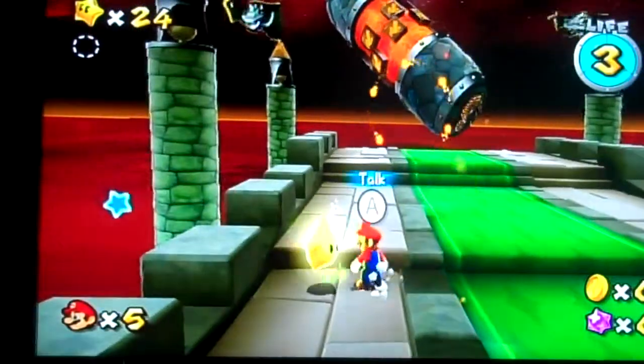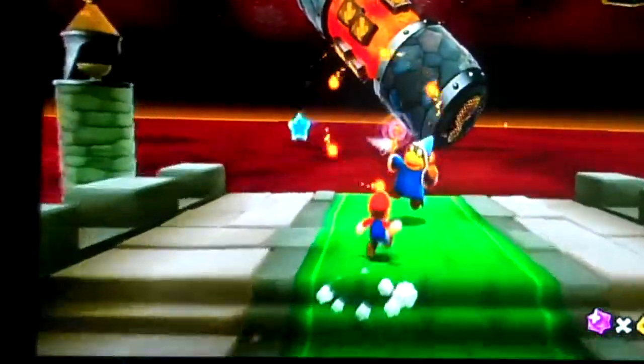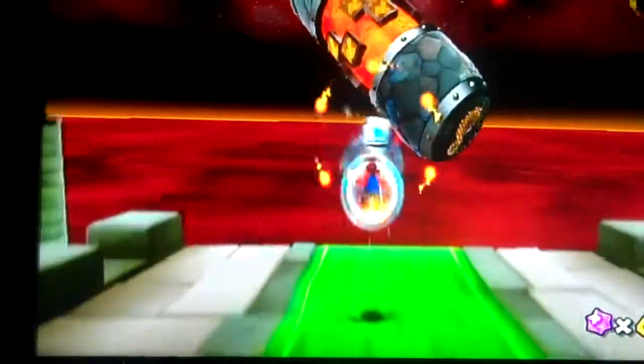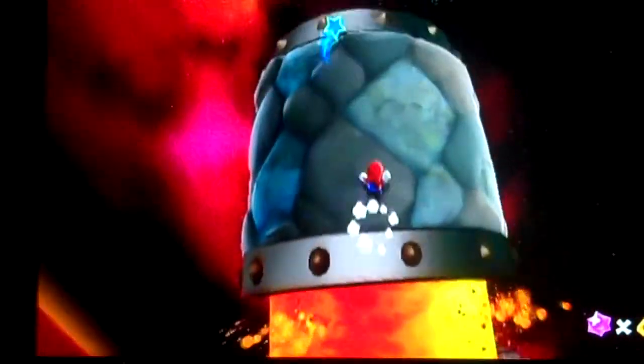Let's just find out if we can see all the text. Yep. I sense a grand star ahead — the way is dangerous. So you beat that guy, and then this thing is called a pull star — you'll go into it and it tells you.